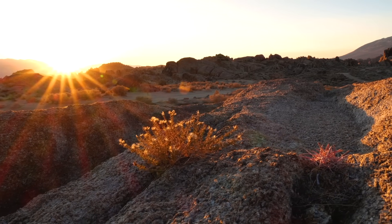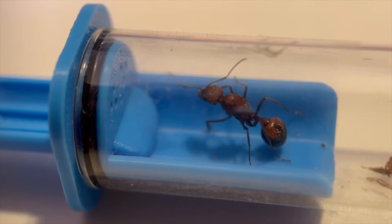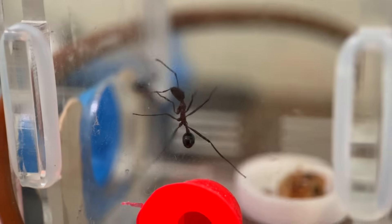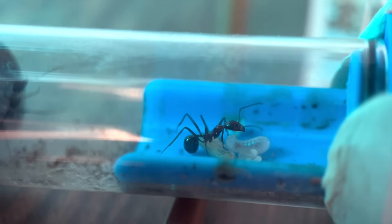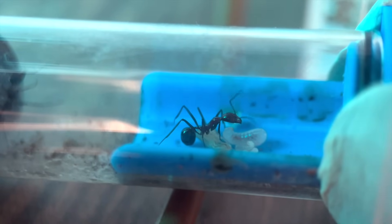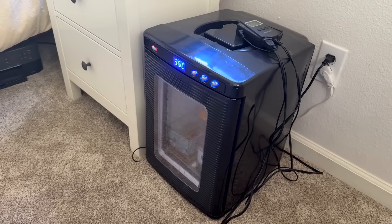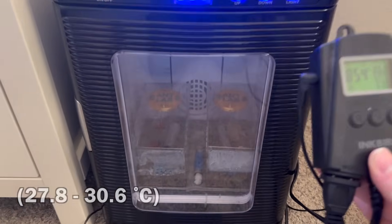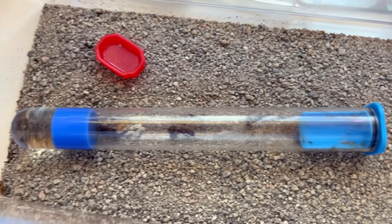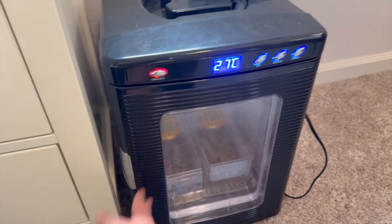After talking to some ant keeping friends, I realized there was one very important thing they needed that I was not giving them enough of: heat. These were desert ants that thrive at high temperatures, and I'd been keeping them in a room around 68 to 75 degrees. So I changed their setup, putting their tube back on the heat mat and running a heat cable underneath the entrance. A couple weeks later, the workers were tending to their growing brood over the heat cable, neatly grouped into orderly piles by development stage. They also started eating again.